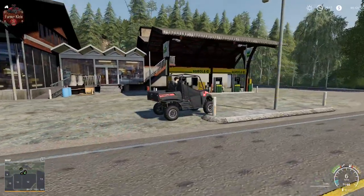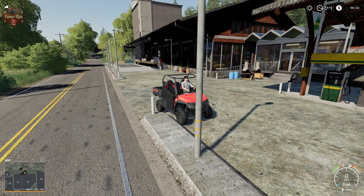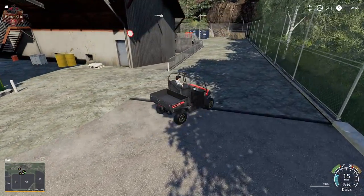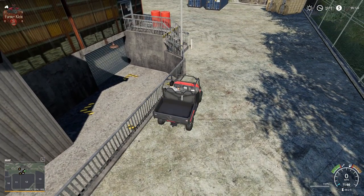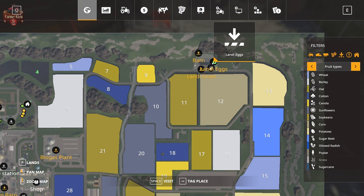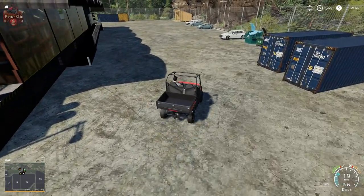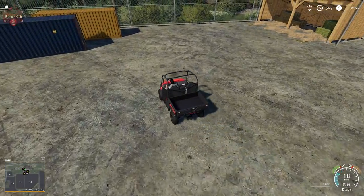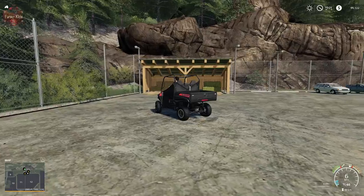We have more bollards here — somebody protecting these poles and other things from being taken out. That is probably an egg delivery point down there, down the delivery ramp — yes, that is for egg sales. Down around the back, this must be the hay, straw, and grass sell point. This must be the barn. There you go.